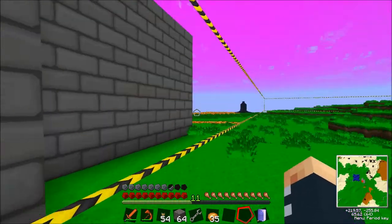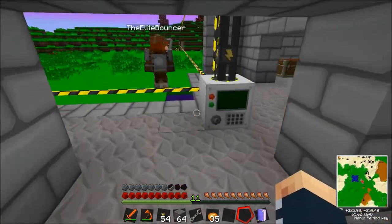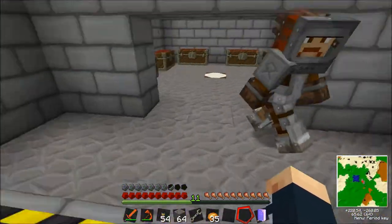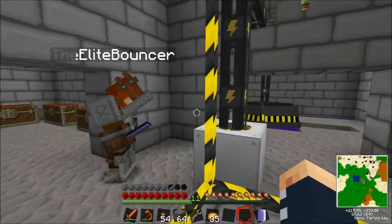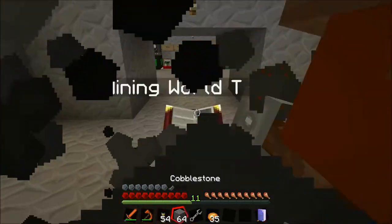So yeah, this is where our quarry is going to go, Joe. It's going to be amazing — absolutely amazing. I just put that water source there so it handles any lava that comes up, which is cool.